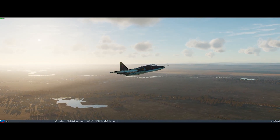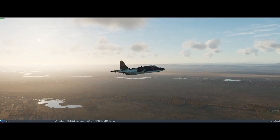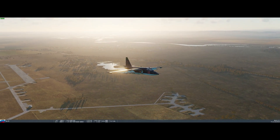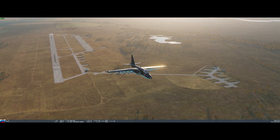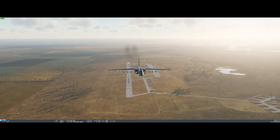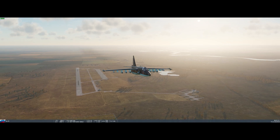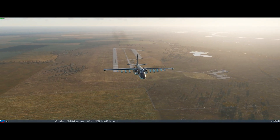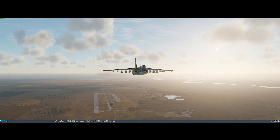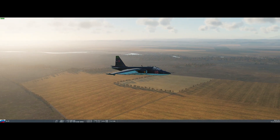There are some other external views we'll talk about later when discussing making videos. The F4 view in particular attaches the camera to the plane so when the plane changes orientation, the camera changes as well. The F2 view gives you more of a stable chase camera feel and you can rotate around slowly by moving the mouse. If you have a gaming mouse with variable resolution, you can fiddle with that to change the movement rate.